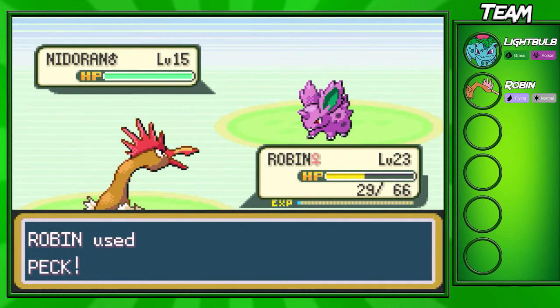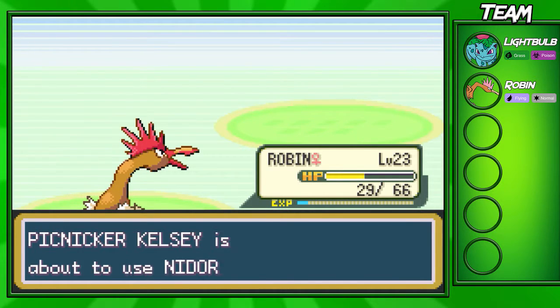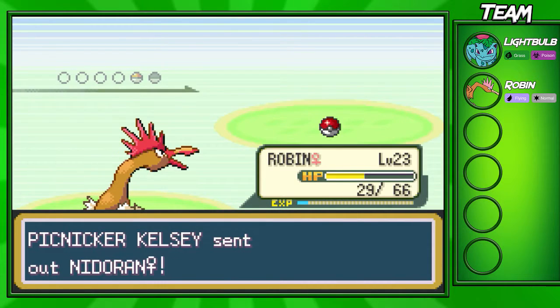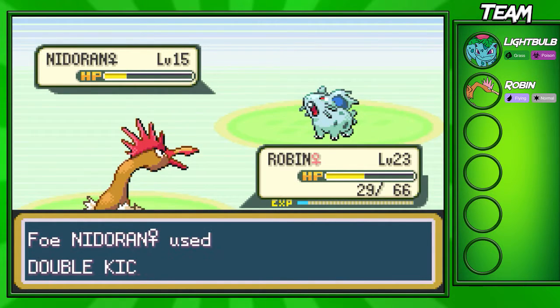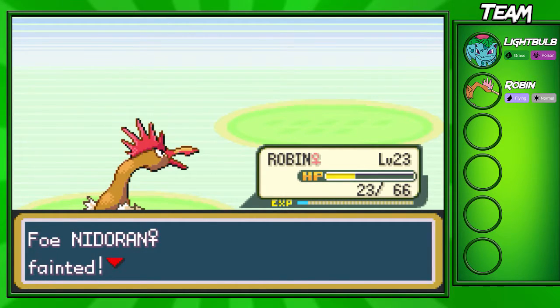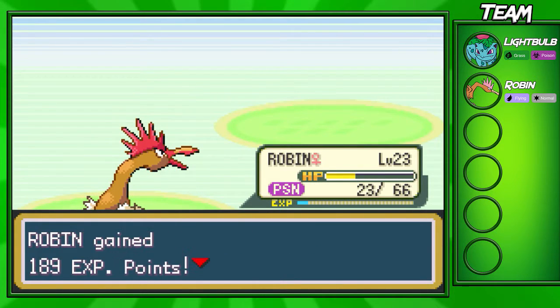So I'm gonna switch in Robin for this one battle. Since Ivysaur can't really do anything to these Pokémon, we might as well switch into Robin. She's gonna bring out the female one. There's no real difference between the two Pokémon — I think one just has a better Special Attack than the other. Personally I prefer Nidoran Male. I've always liked the look of it better. Oh, we got poisoned by Poison Point — unlucky.